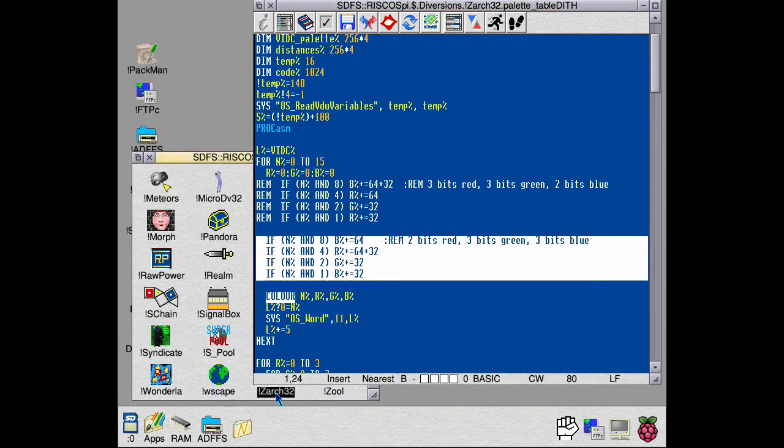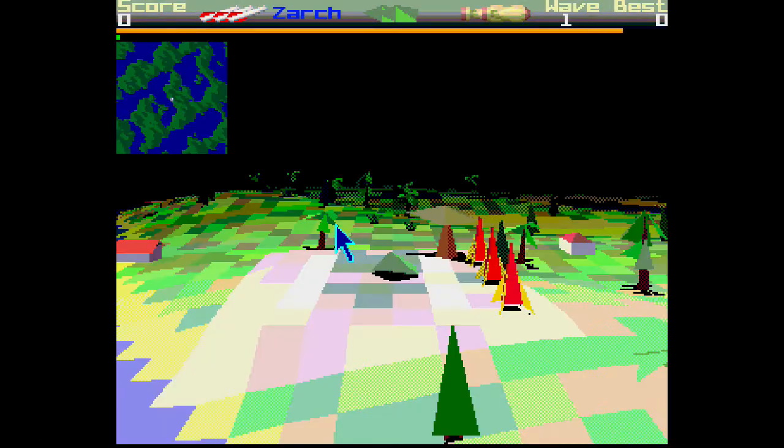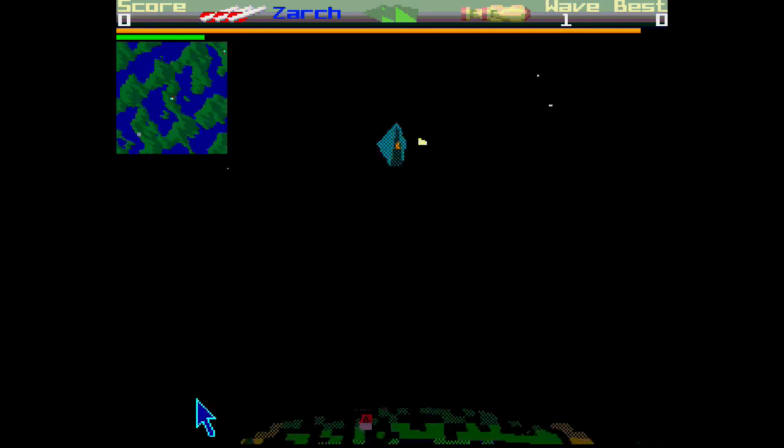Zarch and the original Archimedes have a palette of 4096 colors - they're not 16 million as they are on the RISC PC and the Pi. So it's obvious we can redefine them to get them closer. Zarch internally uses four bits for red, green, and blue to match the Archimedes, so everything you're seeing here is actually from a lookup table that is 4096 entries for each depth.